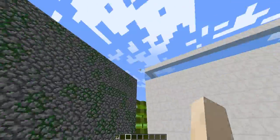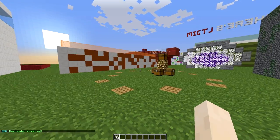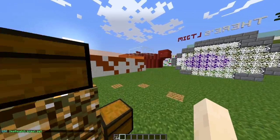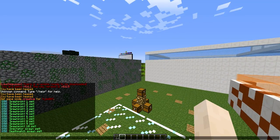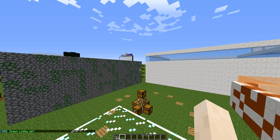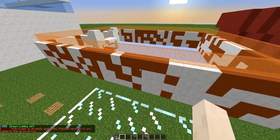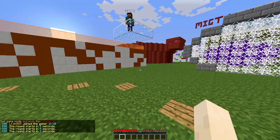Then we need to set the deathmatch area using 'set DM'. You could set it high in the sky, in a tiny arena, or back at spawn. When there are only a few players left, they'll be teleported there. Then set the lobby and type 'finish' — and that's how you complete the setup.